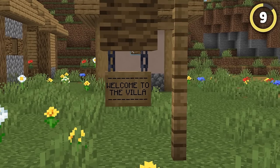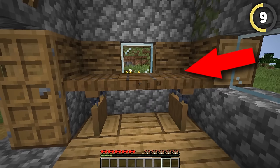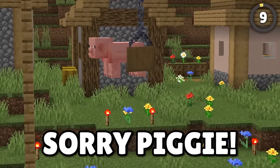Hanging signs are one of the best new additions into Minecraft, as they can truly be used for anything. Here is a hanging sign table. Here is a hanging sign cooking pot. And here is a hanging sign sacrifice to Herobrine! Oh my gosh, I'm so sorry, Piggy!